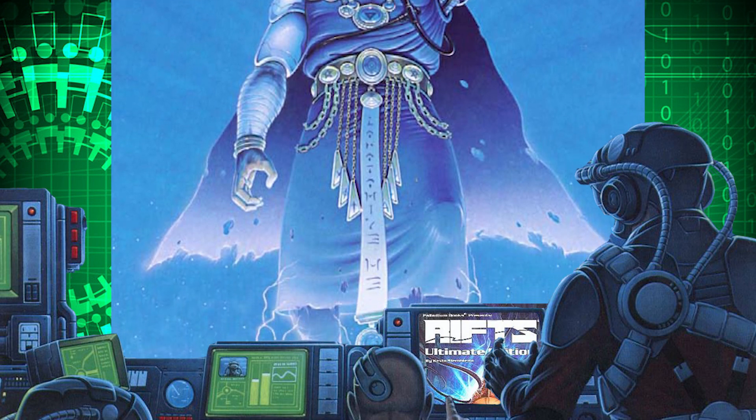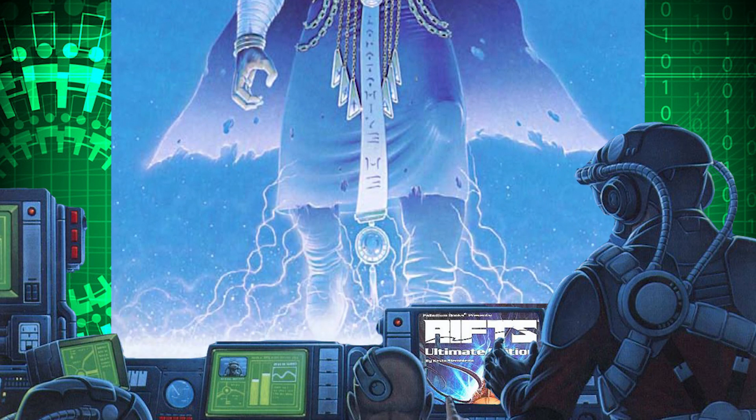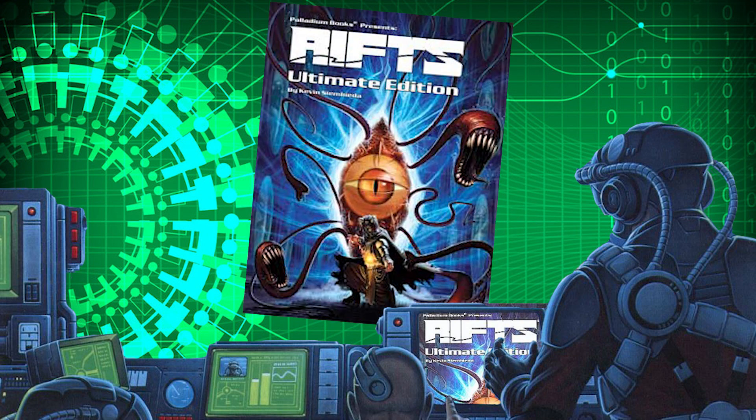But to me, the Leyline Walker is the best example of a well-rounded caster who can have a wide range of spells and abilities that make him shine in Rifts. The Rifts Ultimate Edition Core Rulebook is where you'll find this class, along with the spells that I'll be mentioning here.